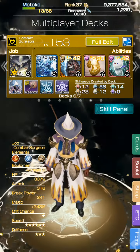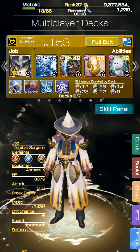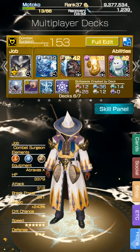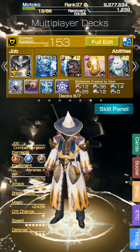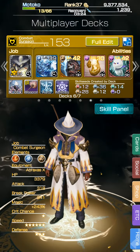Just real quick I wanted to show you which setup I went ahead and decided to use. I decided to replace Fat Chocobo with the curse card and give the curse card a try. Obviously if you don't have curse you can easily replace it with Fat Chocobo and that's fine.